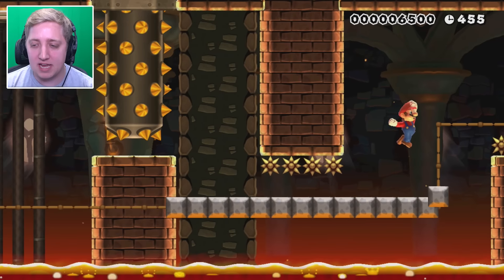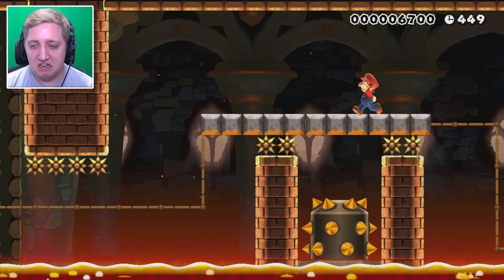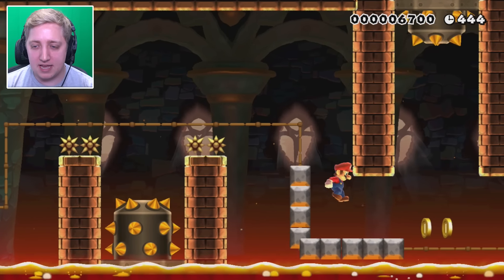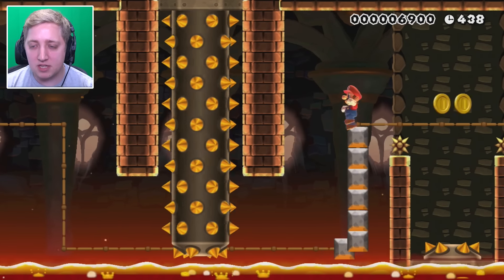I'm getting pressed up against this wall way too closely, and I'm bad with these. These travelator type levels — I've never been very good with them. It's the corners, it's the hinges that get me. There you go. Good. We got rid of someone on my platform. So is that my fault or is it the game's fault?